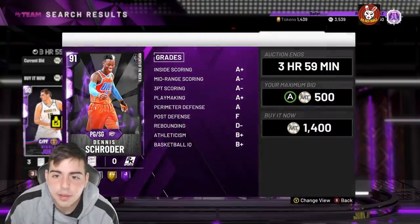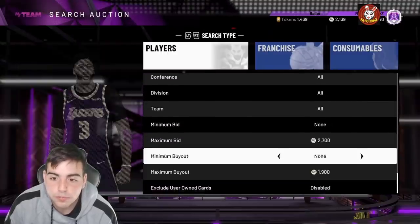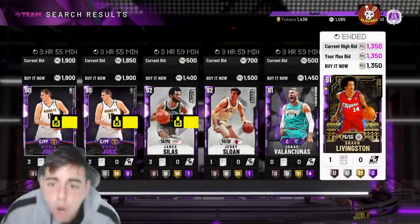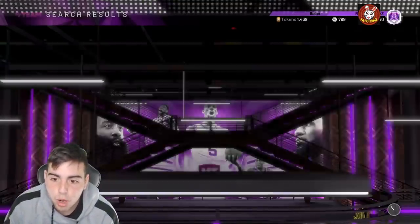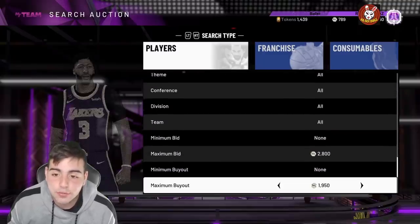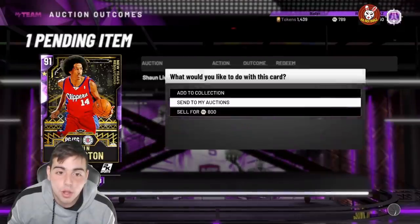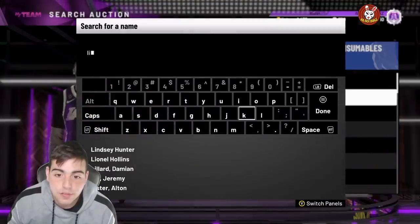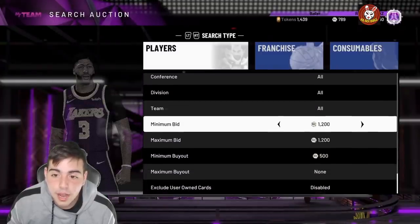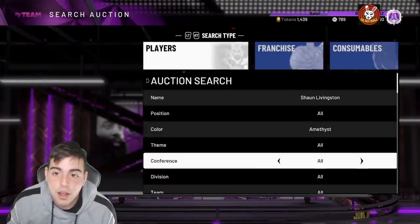This snipe filter is money right now! I just snagged a fully evolved Shaun Livingston — he doesn't go over 1400 MT buy-in but goes for around 3000. The Dennis Schroeder goes for a lot more than what I paid. I missed out on an AD and a KD going for around 5k each. This filter is probably going to be your best bet by far. I just got Schroeder for 1k — he's going to sell for 4500. I got a Gobert and a Grant Hill too.